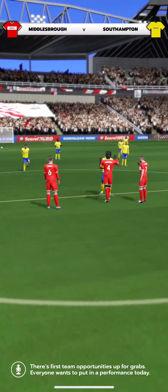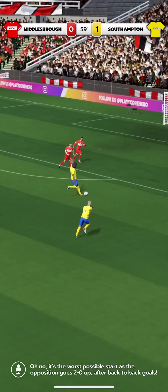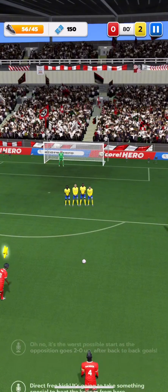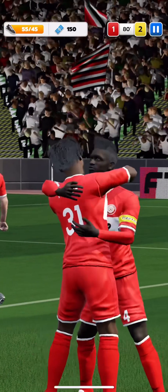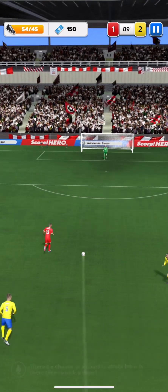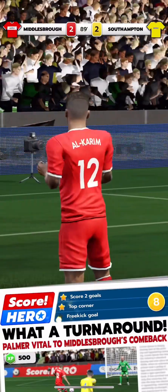He knows there's a first team place up for grabs. It looks like they've thrown it away — they switched off and conceded in quick succession. He's been practising his free kicks in training. He unleashes the shot and it's in — the wall could only watch. They're losing, but can they come back? They're going to have to take this chance. It's there — the game's all square.